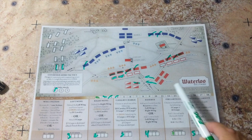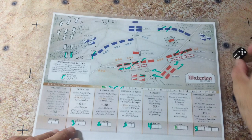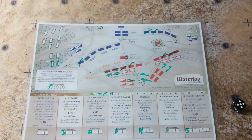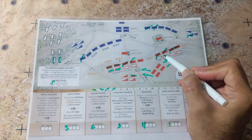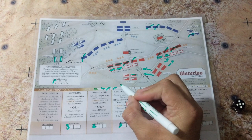Turn six: I'm going to move reserves onto the right wing and roll the French response — it's a five again, cavalry charge at the allied right wing. Fourth cavalry rolls a five, which is a four after modifier: one hit to each side. My right wing has survived because I got reserves in, but it's almost destroyed. That was turn six.